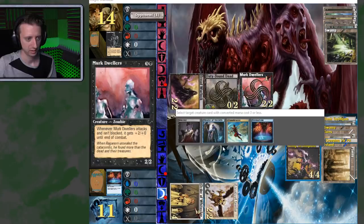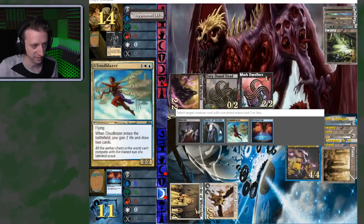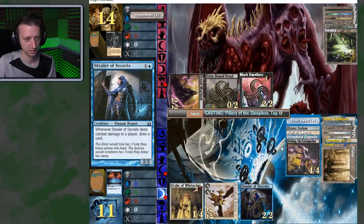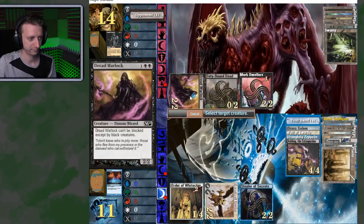Goes for the double block. You're not going to kill it. Take that. I can then activate — go white, white, and a blue — return Cloud Blazer back. Oh, it's Mana Cost 3 or less, not Power 3 or less. I'm dumb. That's fine — still get that. Then cast Pillory of the Sleepless, probably on this guy because he's going to be blocked by Blackreach.